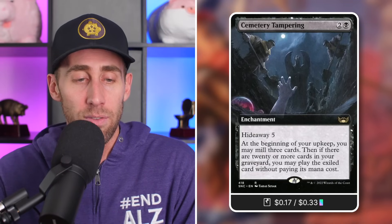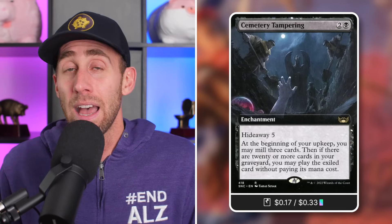Next up, Cemetery Tampering. Hideaway five — get things right into your graveyard right away. At the beginning of your upkeep, mill three cards. Then if there are 20 or more cards in your graveyard, you can play the exiled card without paying its mana cost. So Hideaway saves a card in exile that you can cast for free once you meet the requirement — very easy to do. Free mill every single turn. Next up, Crawling Infestation: mill two cards at your upkeep on top of that. Whenever one or more creatures are put into your graveyard from anywhere during your turn, you get a 1/1 Insect — though the trigger only happens once each turn. Another way to make even more creature tokens.